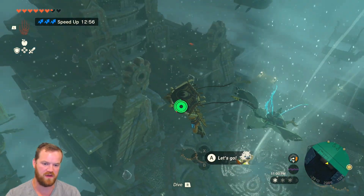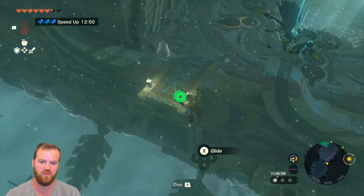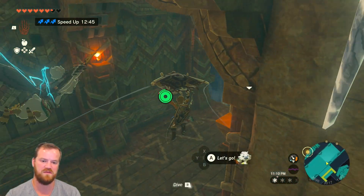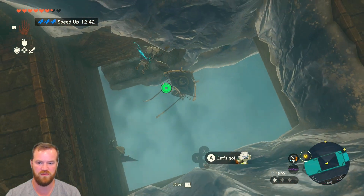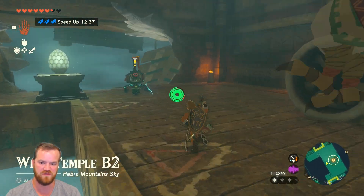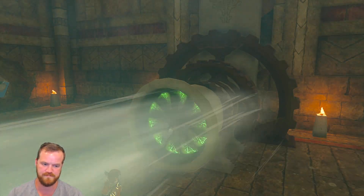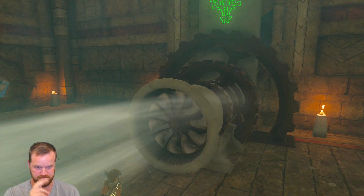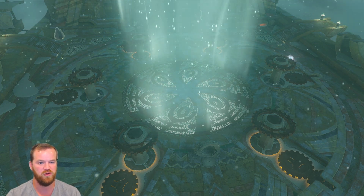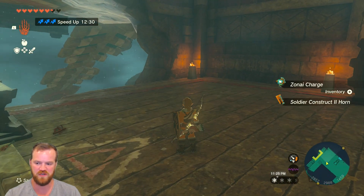We were just over there — that's where the terminal was that we just did. There's this jumping point right there. I'm going to fall through here, take a right, and then go down through this hole, right through here. This is the location of another terminal, so let's talk to Tulin. Three down, two to go. Thank you, Tulin.